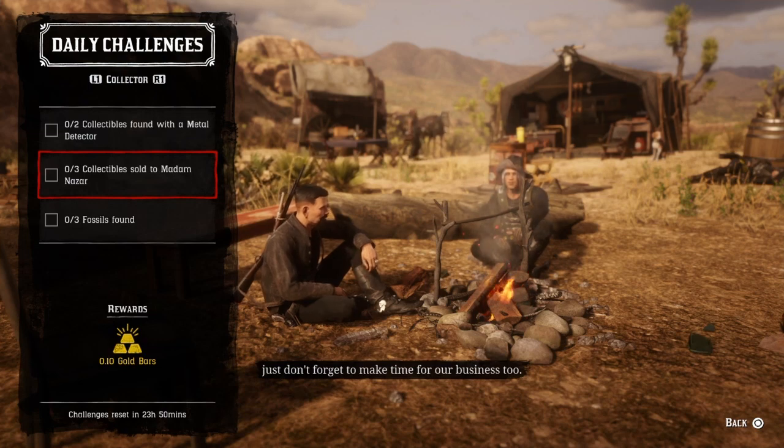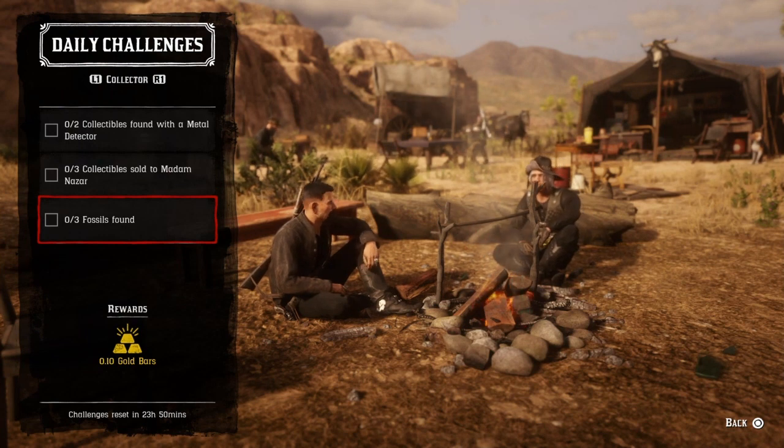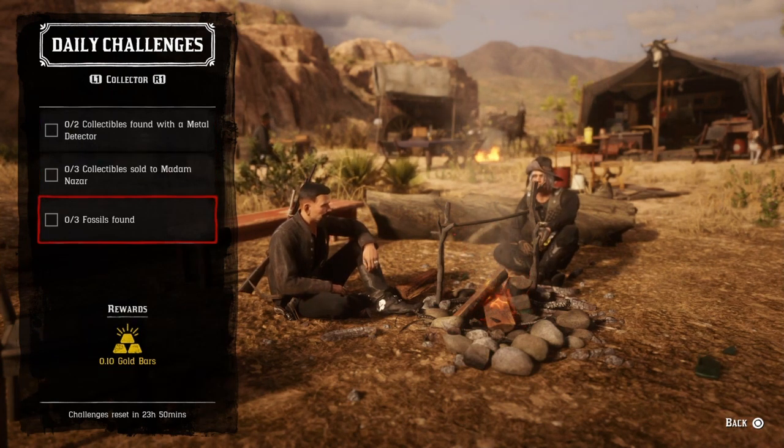For three collectibles sold — Madam Nazar is in Plain View today — just sell three collectibles as a complete set and that challenge will be completed. Speaking of fossils, if you need three fossils found you can definitely use your metal detector for finding them.